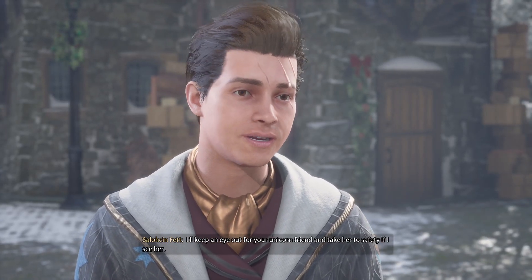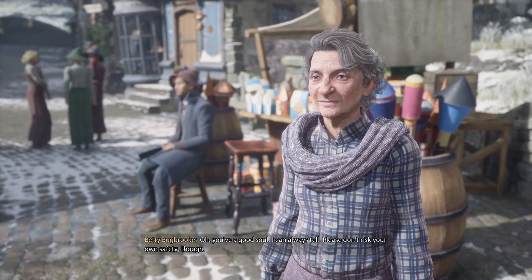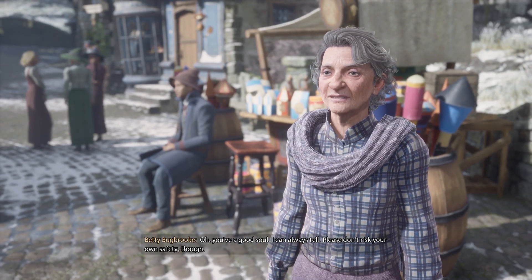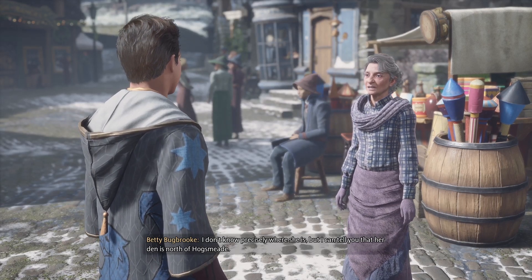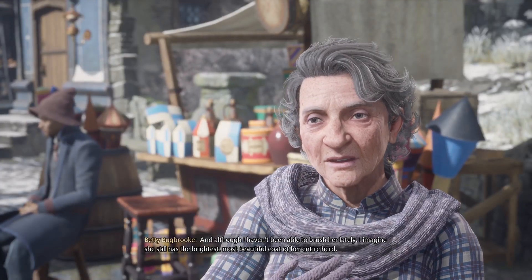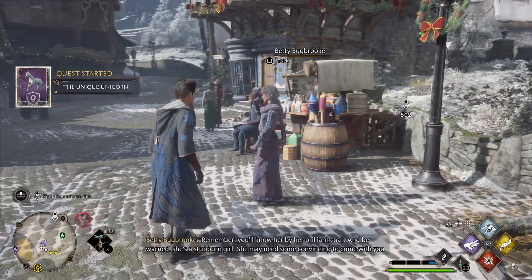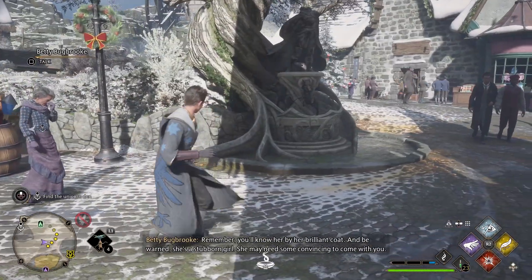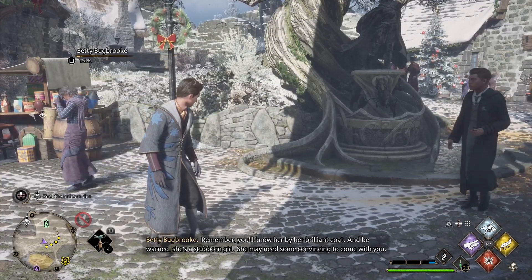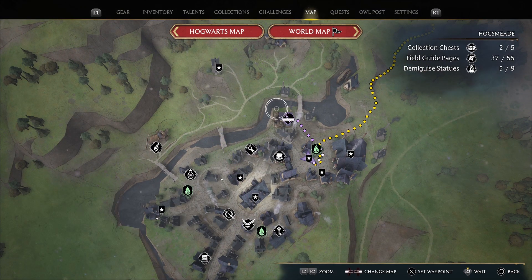I'll keep an eye out for your unicorn friend and take her to safety if I see her. Oh, you have a good soul. I can always tell. Please don't risk your own safety though. I don't know precisely where she is, but her den is north of Hogsmeade. She still has the brightest, most beautiful coat of her entire herd. Remember, you'll know her by her brilliant coat. She may need some... I get it. We actually probably need to go there.